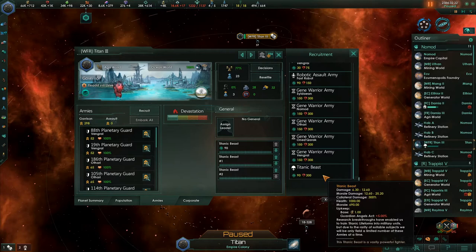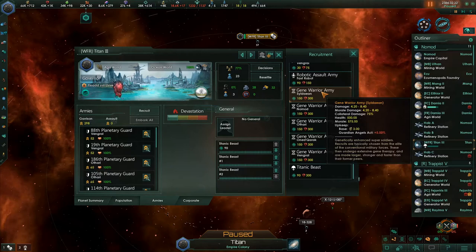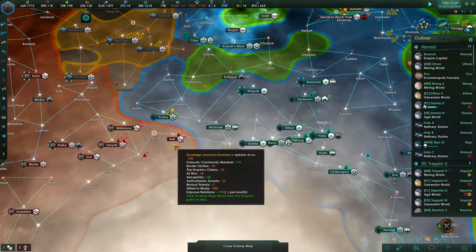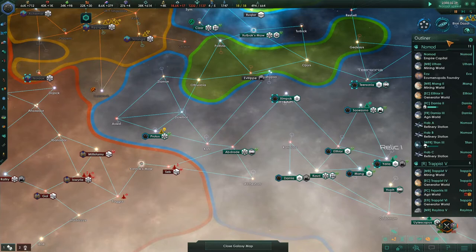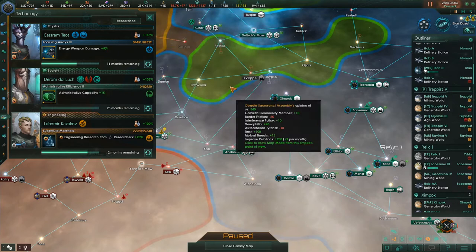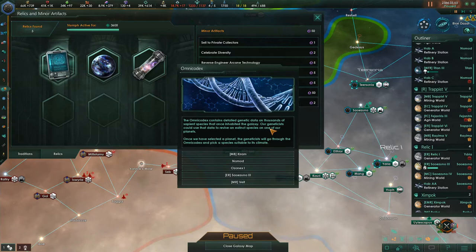We've also got Gene Warrior Armies and Robotic Assault Armies. Robotic Assault Armies do 2.1 to 4.2 damage; Gene Warrior Armies do twice that, though their upkeep is twice as much as well. I'm going to recruit some of them, and when they're ready we'll get them up here and join forces. We have research concluded — we're going to keep grabbing admin capacity for now because it's a thing we're short on. We'll go over here for Relic Activation for technology.